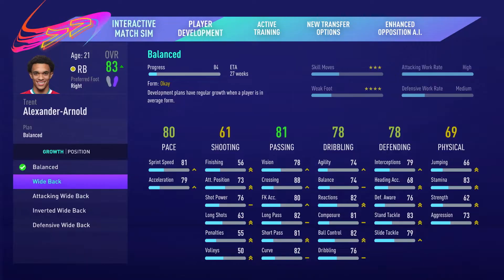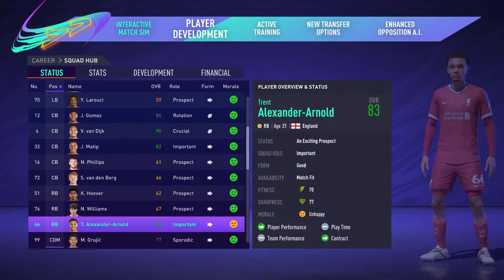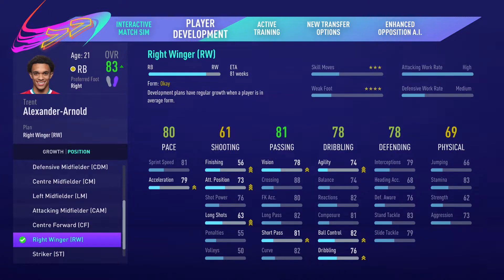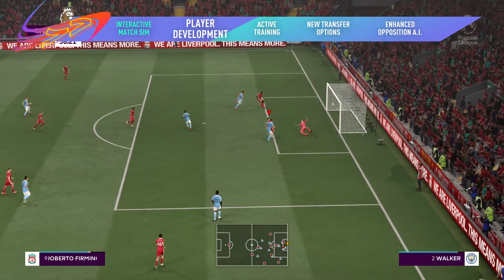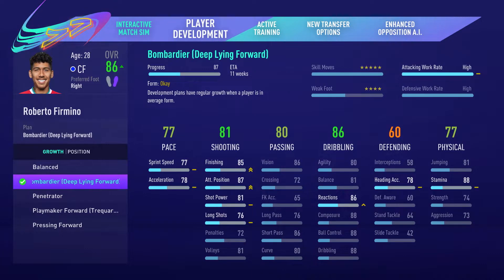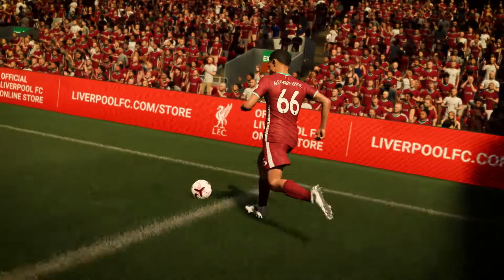A new player growth system puts you in charge of your squad's development. Spotted a gap in your team? Turn marauding fullbacks into wingers and goal scoring midfielders into false nines with new position training. New development plans give you control over each player's growth to help you build your squad's attributes to match your style of play.